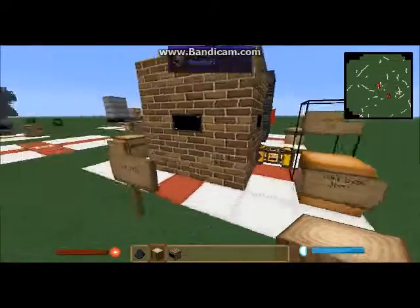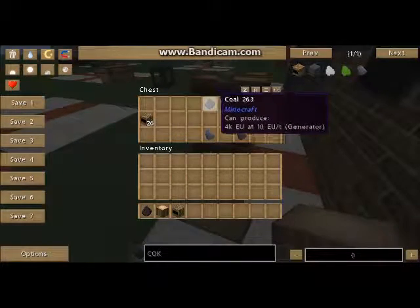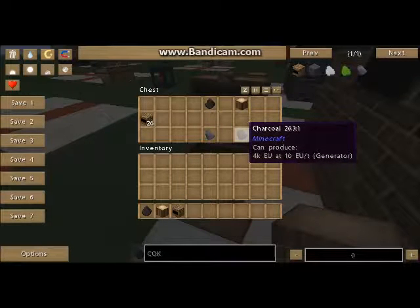Next, let's see what the coke oven produces. One coal will give you one coal coke, and one piece of wood will give you one charcoal.